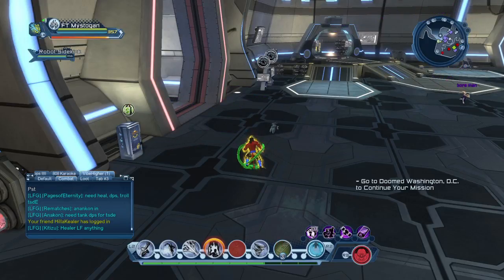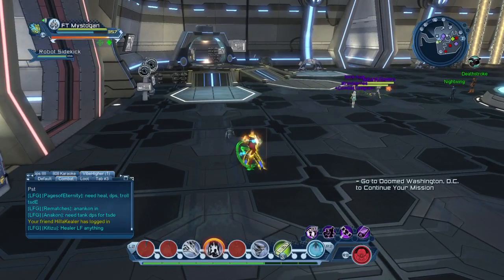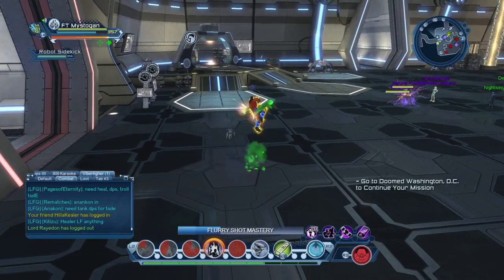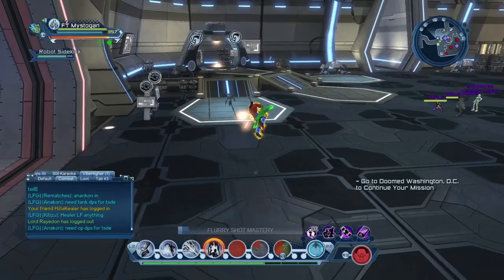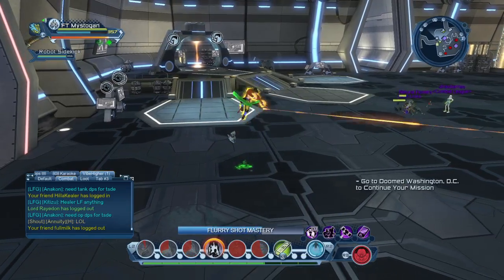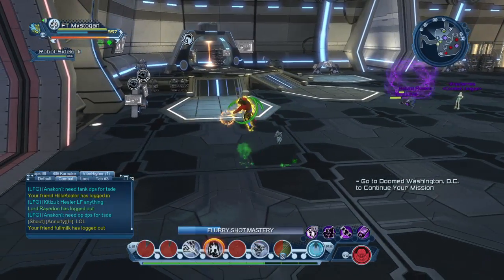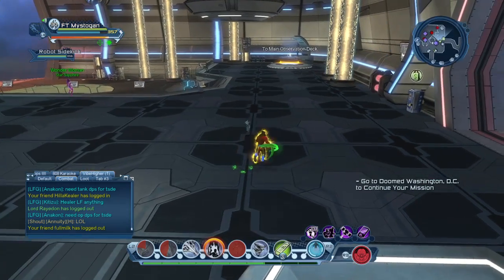If I went too fast, here it is one more time: Flurry Shot, Phase Dodge — Flurry Shot, Iconic Drain — Flurry Shot, Whirling Dervish — Flurry Shot twice, Iconic Drain — Flurry Shot, Whirling Dervish — Flurry Shot twice, Consumable, Jump Cancel — Flurry Shot, Whirling Dervish — Flurry Shot twice — back down the whole rotation. You're just melting everything. That is the whole rotation.